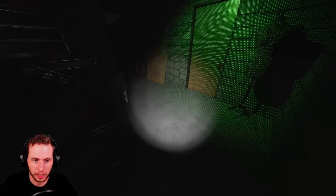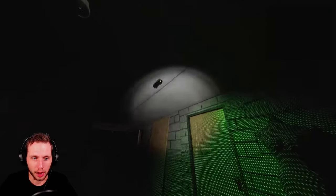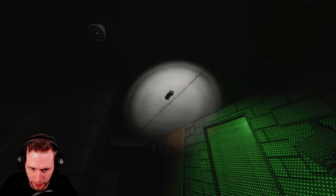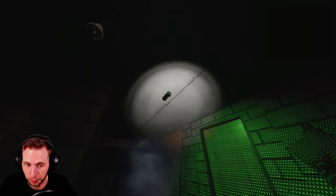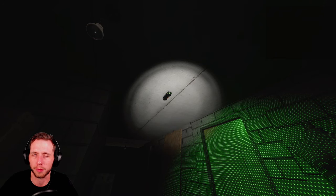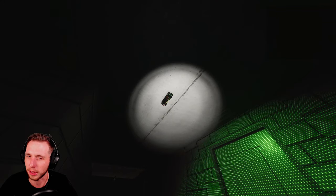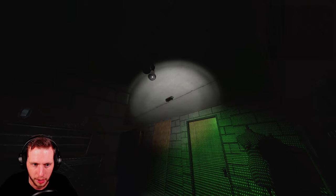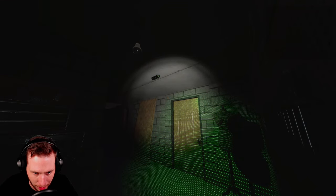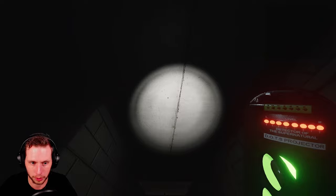A good rule of thumb: after you find the ghost room, make the DOTS one of the first things you place in there, because DOTS can take a little while to show up. Your spirit box and other evidence items you'll get readings from a bit quicker, but DOTS takes time. So bring it in early after finding the ghost room to have a higher chance of getting DOTS evidence sooner. The tier three is the best tier of the DOTS projector.